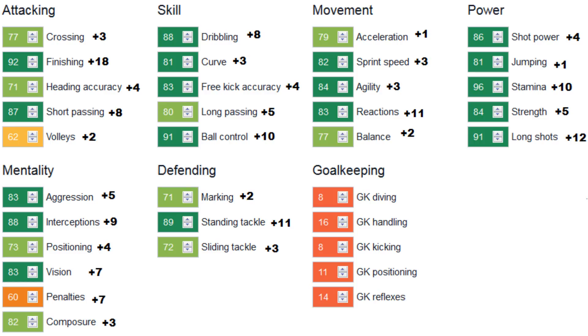Plus nine to interceptions as well. Penalties at 60, composure 82, marking 71, stand tackle 89 with a plus eleven to that stat over the years, and slide tackle hitting 72. Unfortunately, just volleys and penalties preventing him from hitting the all-green club. But other than that, all stats are 71 or above, and that is pretty remarkable. He's probably the most versatile player in FIFA right now, at least at the moment.